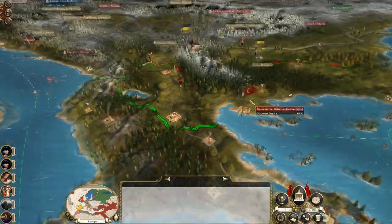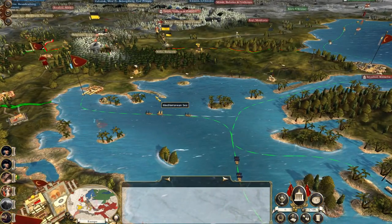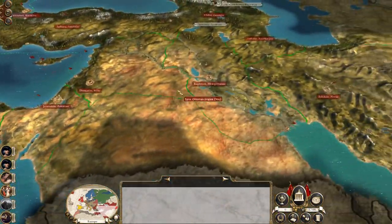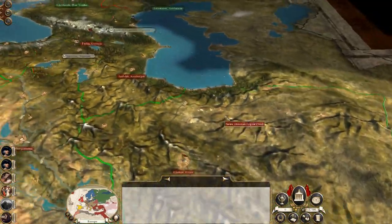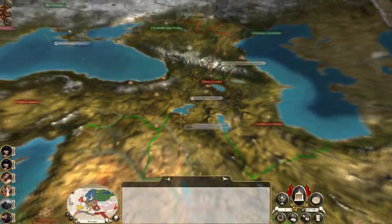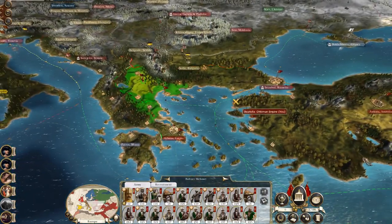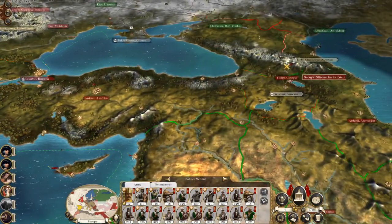What's up guys, this is The Brave One and I am back for the next episode of my Empire let's play as the Ottoman Empire. To round off last time: we spent a good long time upgrading our economy, we took out Azerbaijan which was the last Persian city as they gave Kabul away to the French, and then the Austrians declared war on us. Our first fight was a resounding victory.